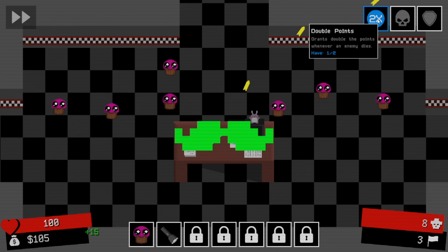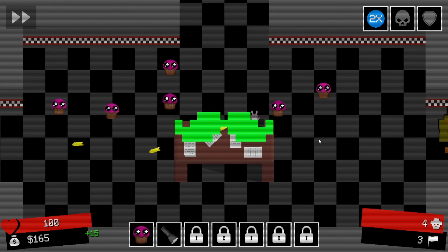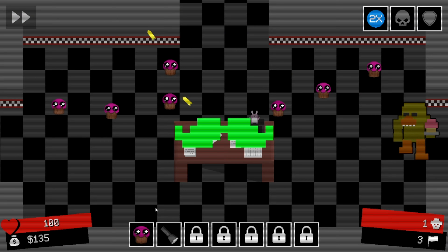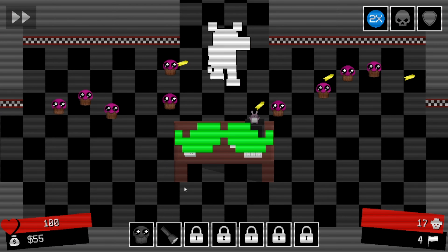Two times - it grants double the points whenever an enemy dies. And I just lost a cupcake there, so I need to put them out of range. There's a character. Oh, there's Foxy.